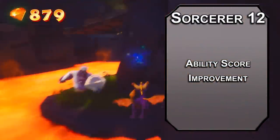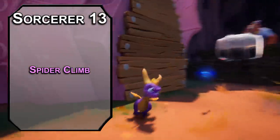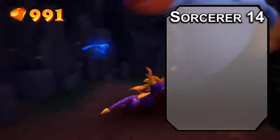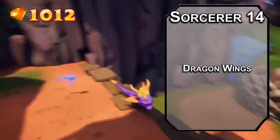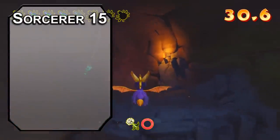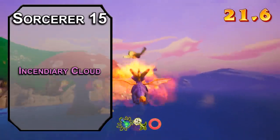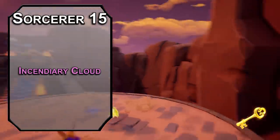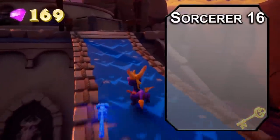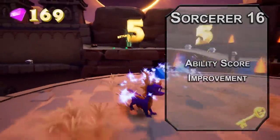12th level sorcerers get an ability score improvement, letting us cap off our charisma modifier to make our breath as hard to avoid as possible. 13th level sorcerers get 7th level spells, but it's kind of a weird tradition to skip the 7th level — I don't know why it keeps happening. Spider Climb lets you climb walls and ceilings for an hour, which is honestly pretty useless since you have the Fly spell, but it's something Spyro can do. It gets even more useless at 14th level as a draconic sorcerer, because that gives you dragon wings with a flying speed. To fly with the speed of the Fly spell, just use Haste to double your movement speed — it's like you have Fly and Haste at the same time. 15th level sorcerers can learn 8th level spells: Incendiary Cloud creates a rolling wave of fire in a 20-foot radius sphere, dealing 10d8 fire damage to creatures that fail a dexterity saving throw. The cloud rolls 10 feet forward every turn and lasts a minute, unless a medium gust of wind disperses it.